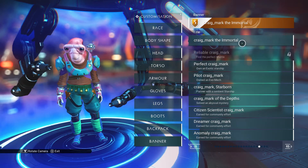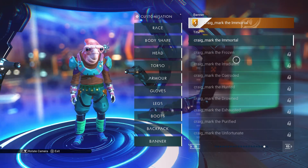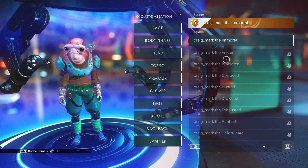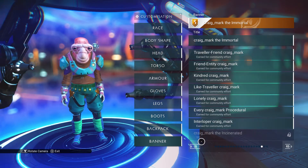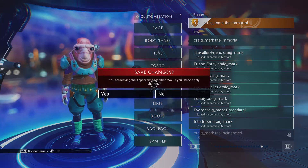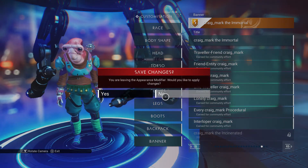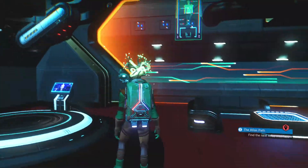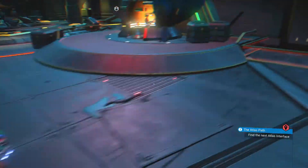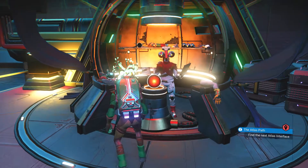Basically it's all stuff you unlock by playing. And in the case of the last few, rather annoyingly, they're ones you unlock by dying in particular ways, which I refuse to do. So I'm going to wait until they appear at the Quicksilver Merchant, because I notice they are doing that with some titles.